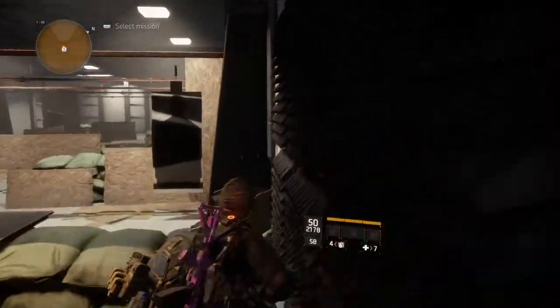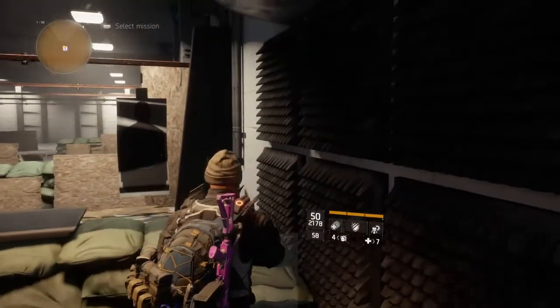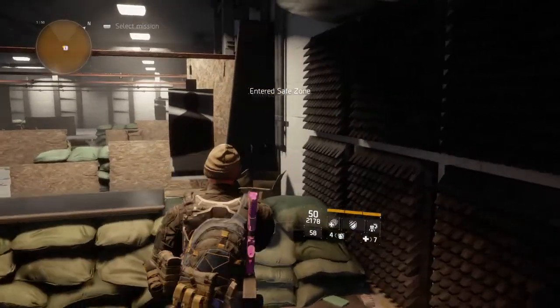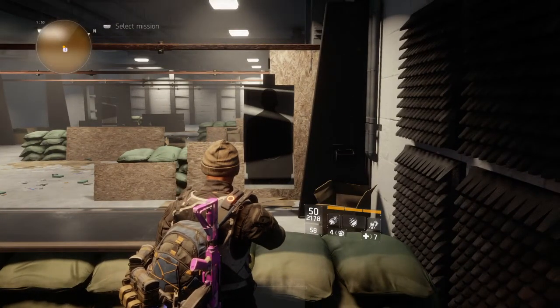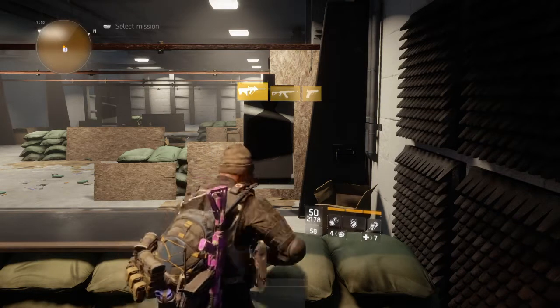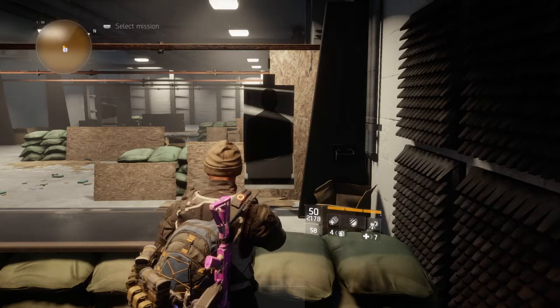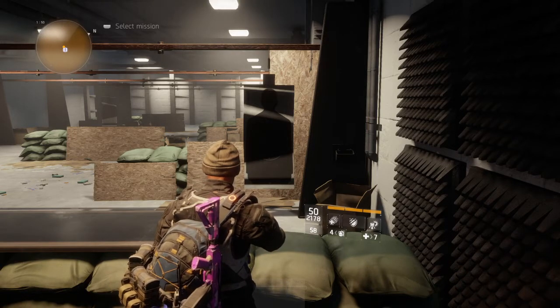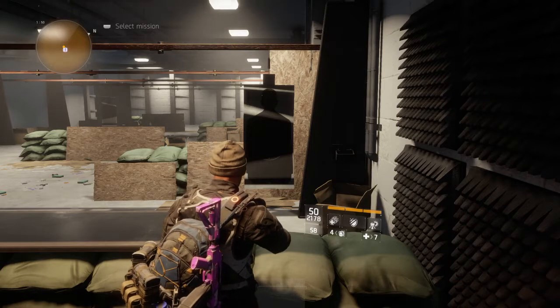Hello folks, welcome to another video by cfxgaming.com. Today I'm going to be showing you how to get over 2,000 rounds in your AUG and also on your assault rifle. I know there are some videos out there saying the cap for the AUG is 1,950 — that is not true. As you see here, I have 50 in my chamber and 2,178, so I have over 2,200 rounds for my AUG.